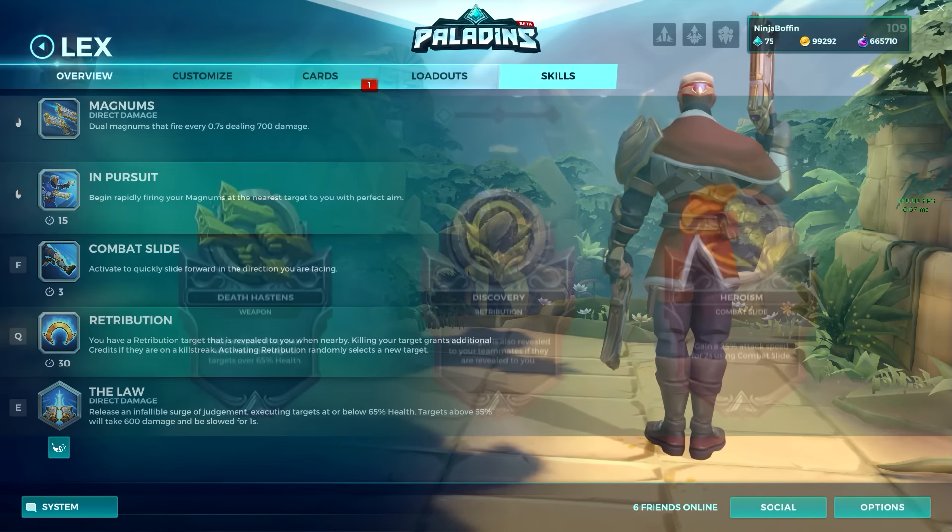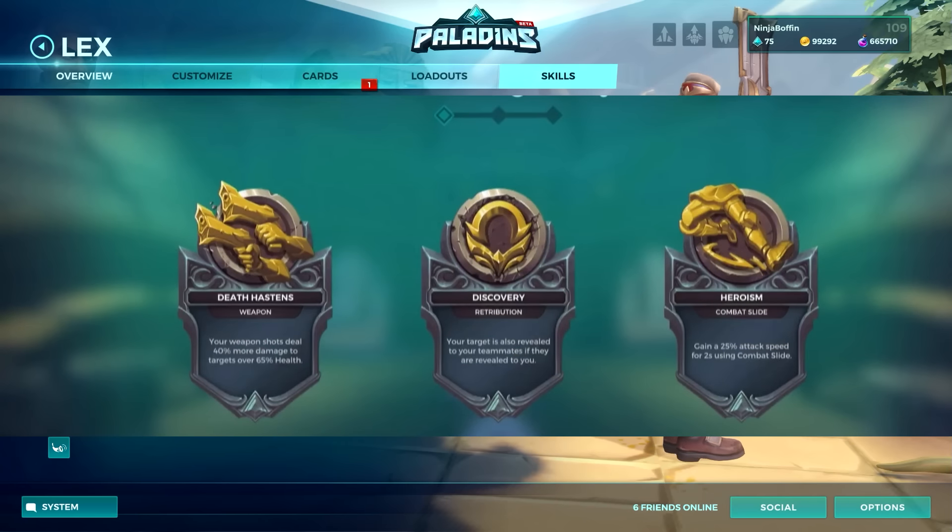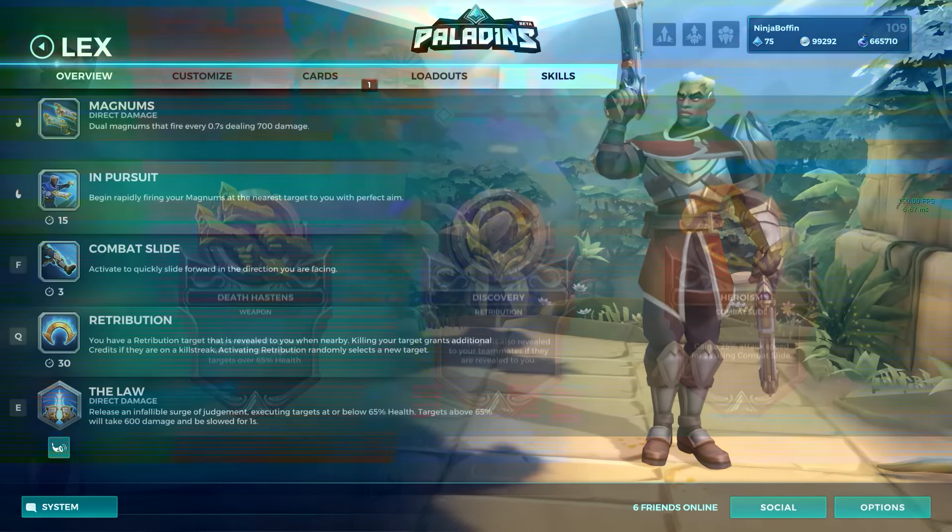Having a quick look at his legendary cards, they are Death Hastens, Discovery, and Heroism — this last one being the default card. Death Hastens allows your basic attacks to do 40% extra damage to targets that are above 65% health. Discovery will reveal your retribution targets to your whole team if they are revealed to you. Heroism gives you 25% attack speed for 2 seconds every time you exit Combat Slide.